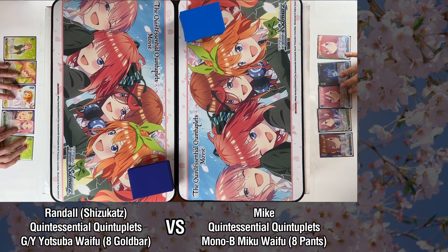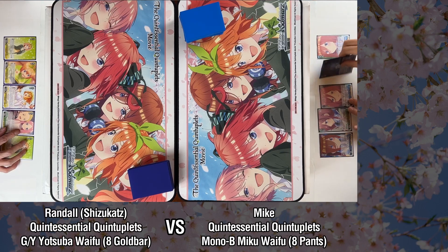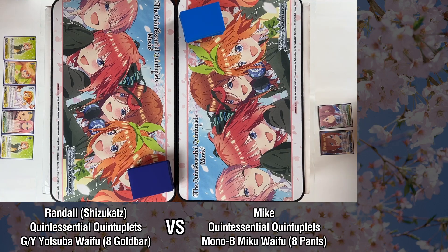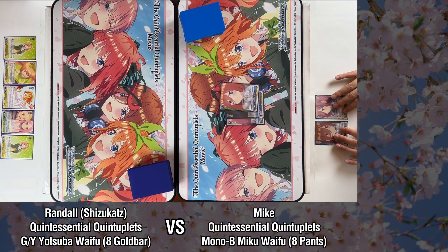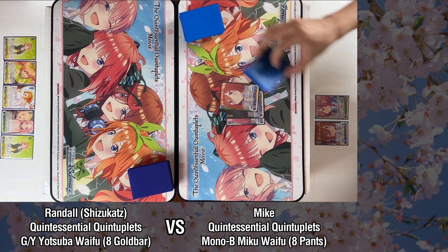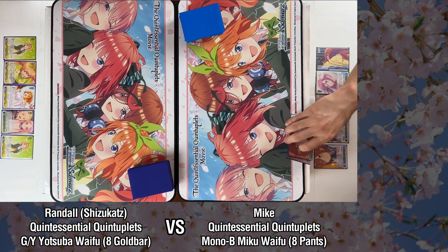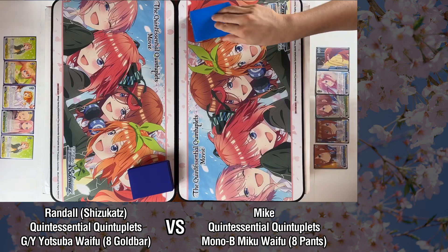I want to be a bit more aggressive with my mulligan. So even though we do have this Miku level zero that's pretty good, I think I will get rid of it. Pitch three. I'll keep. Draw for turn.